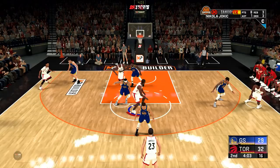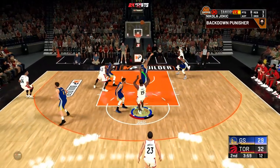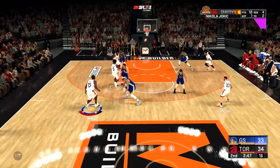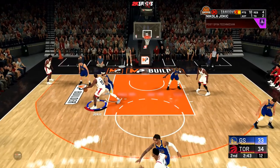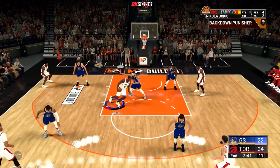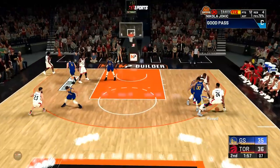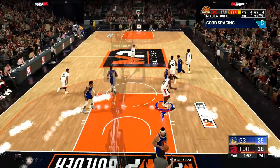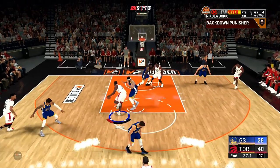The defense is actually super good on this build as well — having gold intimidator is really all you need for the defensive end. Back down punisher is definitely a badge you need on this build if you're planning on posting up. Hopefully Ronnie chooses pie charts that can get good playmaking, some decent defense, some decent offense, and still have a 70-something jump shot — that would be super nasty.